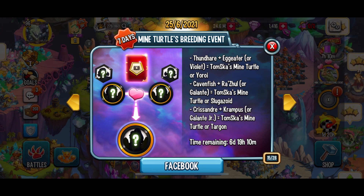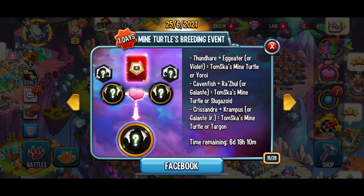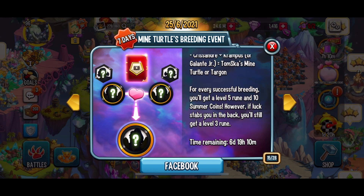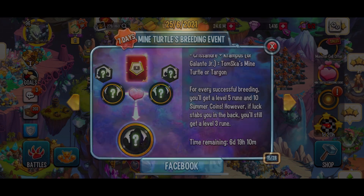Source number one is the Fraternity Team event. This is actually the way I use to get the YouTuber mythic every season. Every time you come to the shop and buy a gem pack for yourself, you can choose a reward.